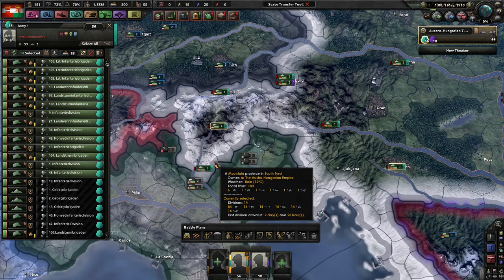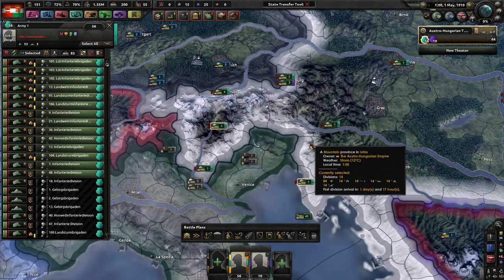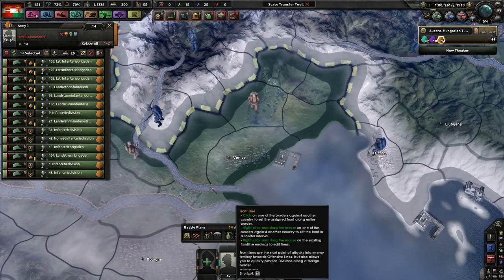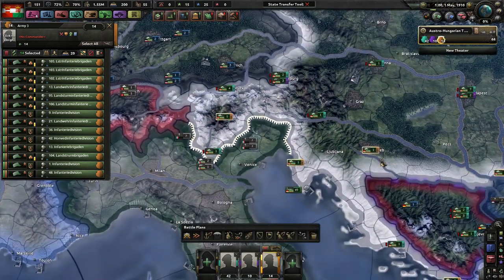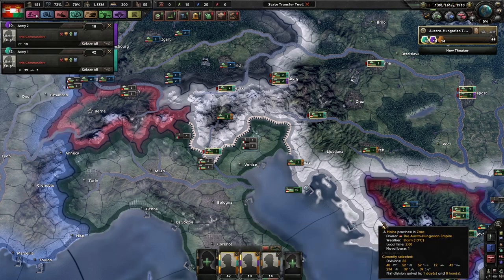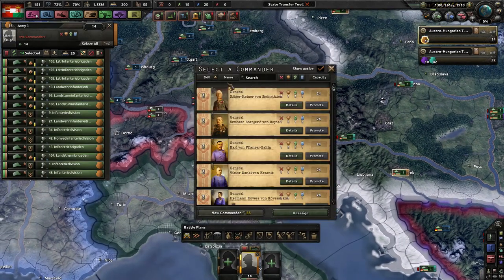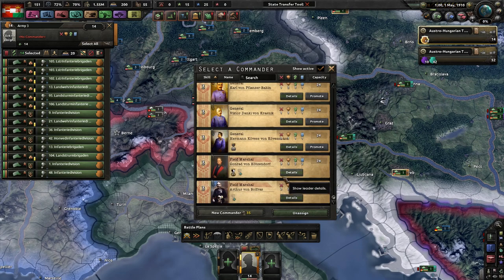14 sounds like a pretty good number to have. We'll get our team right here. I want two of you to come to a new theater because you guys will be on the front line. I should actually put some Mountaineers in here — Fort Attack. The Old Marshal. Yeah, he's not great, but that's not bad. Let's remove a few of these guys. How many Mountain divisions do we have? We have three Mountain divisions — yeah, just go ahead and throw these guys in here.